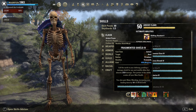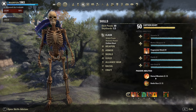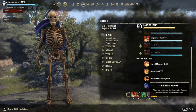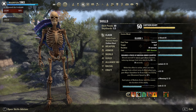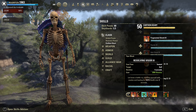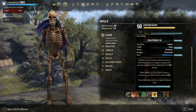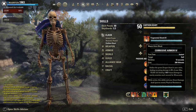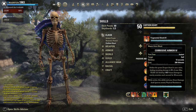Back bar: Fragment Shield for Major Mending, a small shield, and it gives sustain thanks to its passive. Elute for Major Evasion and Major Expedition — you could use Shuffle instead if you need a snare removal. Vigor is our HoT. Hardened Armor is our resistance buff. Cauterize is also here. And the most important skill: Corrosive Armor — maximum penetration with direct damage skills like Brawler — and it makes you almost immortal.